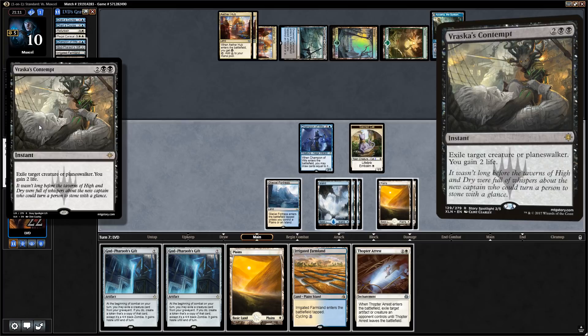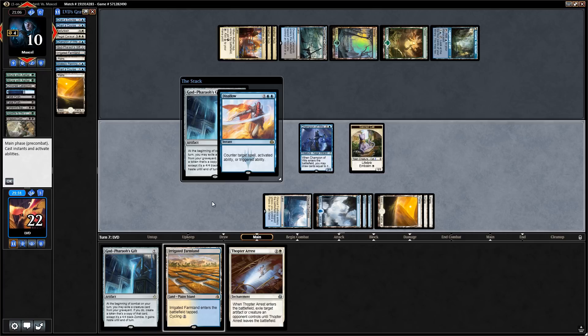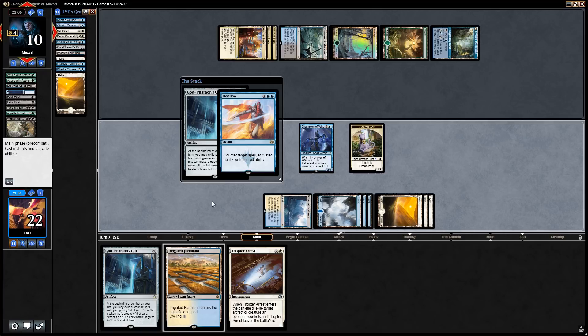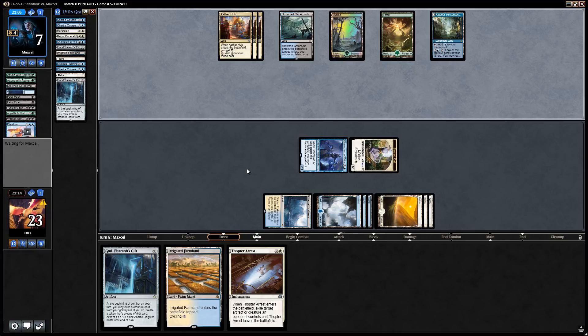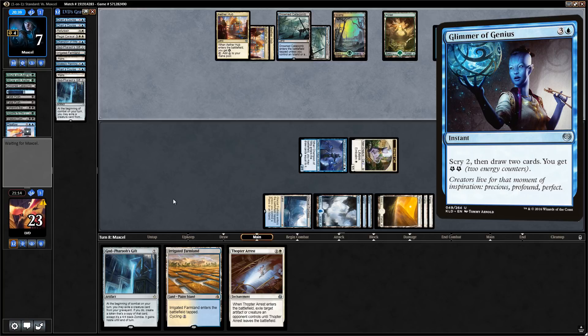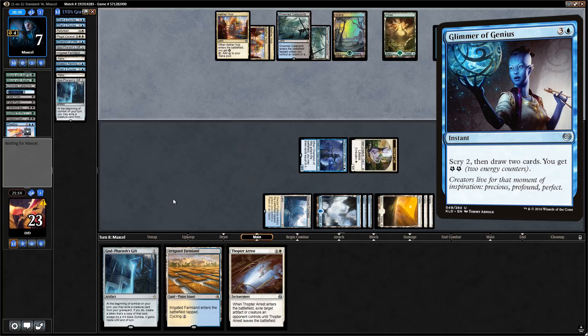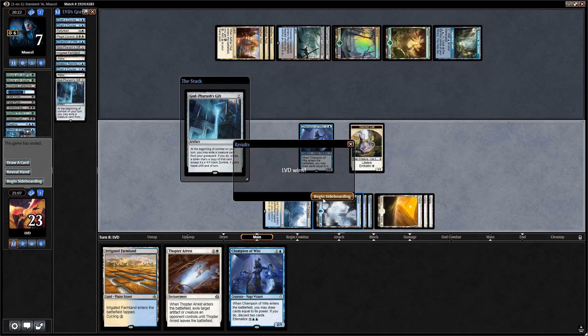Vraska's Contempt on our Regal Caracal exiles it. Time to hard-cast God-Pharaoh's Gift. Our opponent has a Disallow, so we'll just attack for three. Opponent is at seven — we pass the turn. They use Azcanta to look for answers, finding Glimmer of Genius. They won't be able to affect the board this turn. We find another Champion of Wits and just hard-cast another Gift now that we can ensure it resolves. Our opponent scoops — onto sideboarding against Sultai Control.